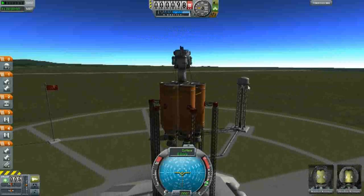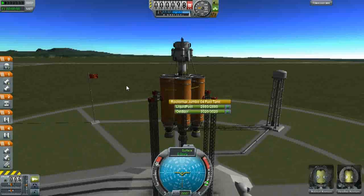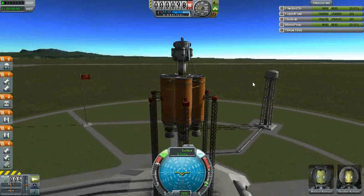We have Bob Hat and Jeff Bin Kerman. Let's throttle up — SAS on, RCS on, take a look at our resources. And here goes everything.